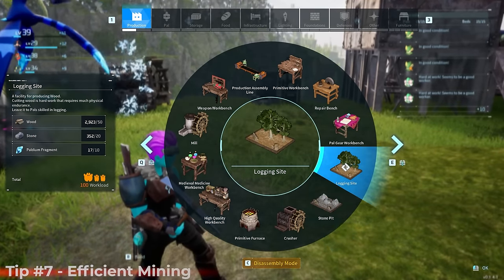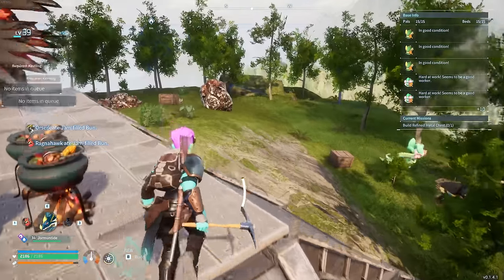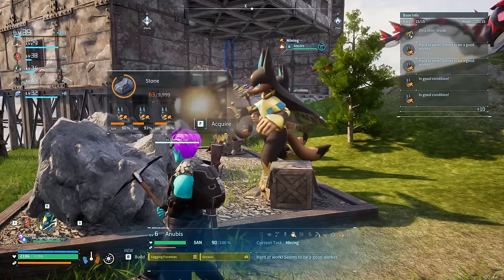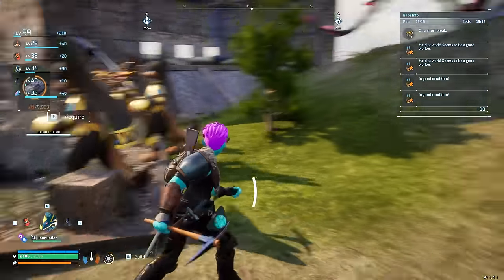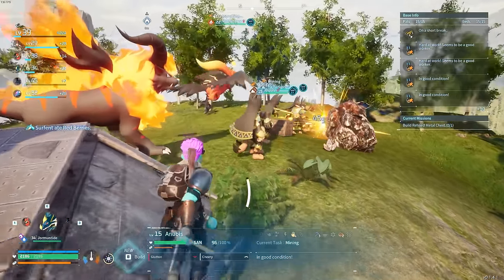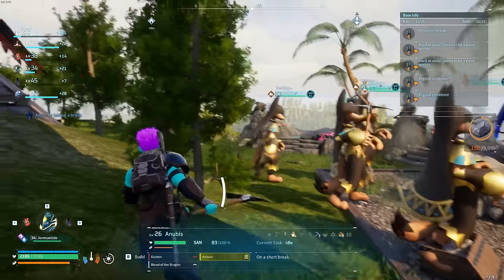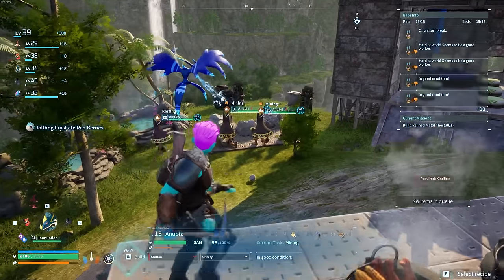A tip about the stone pit and logging site: PALs will take preference to working at these constructed sites versus the natural ore nodes elsewhere in your base. You can fit three PALs per mining site, and if one takes a break, another will immediately fill its spot. If your PALs aren't mining efficiently, make sure one of these sites isn't clogging up their task priority.